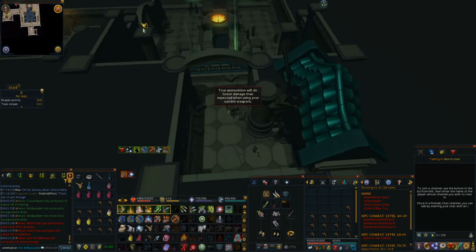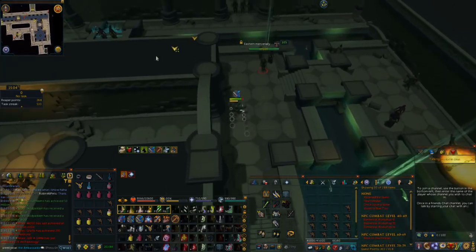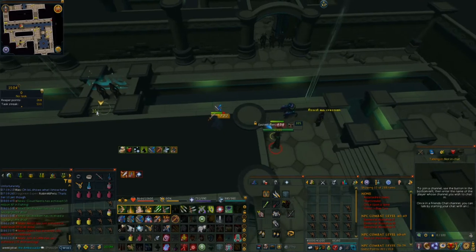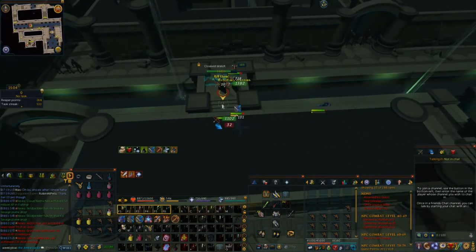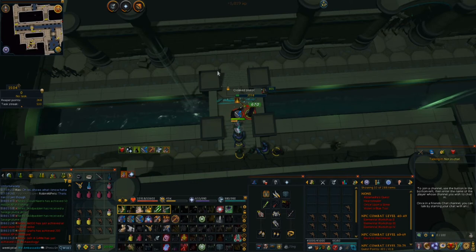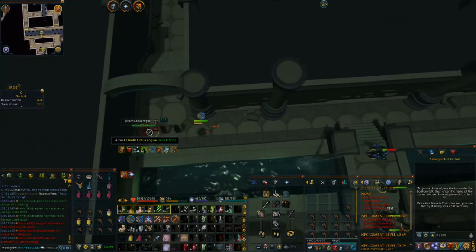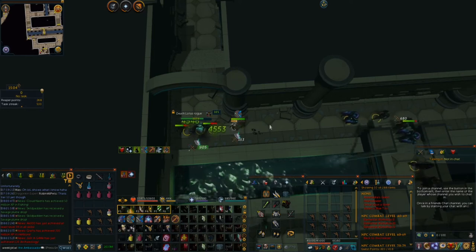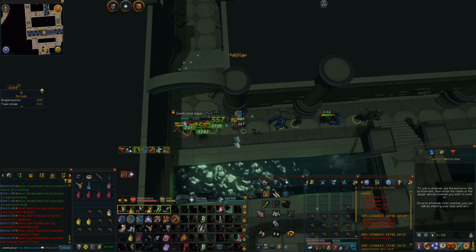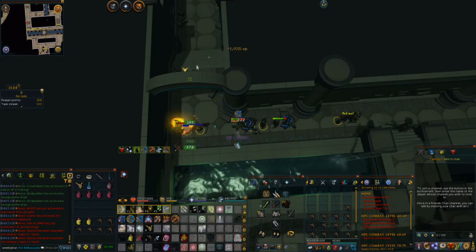You'll be able to go through the door at the back of Sanctum Guardian to progress to the next part of the dungeon. If you're low on supplies after that fight, feel free to teleport out and return once you've restocked. After the door, run along, turn right, go all the way down, and kill the two cloaked zealots guarding the bridge. Then make a left — if you have lower level gear, you need to kill the death lotus rogues that are patrolling the area, otherwise they'll do a ton of damage. Use your chinchompas, devotion, and pray ranged to avoid taking too much damage from them.